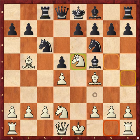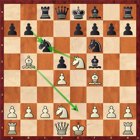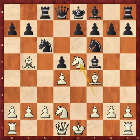White went g5, putting pressure here. Now the idea was to take with this knight, pawn takes, and just bring back the bishop — and the structure will be weak. So black ensures that his structure should not get bad, and even Bishop d7.